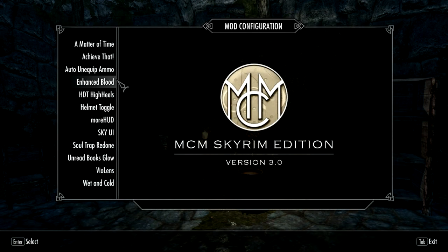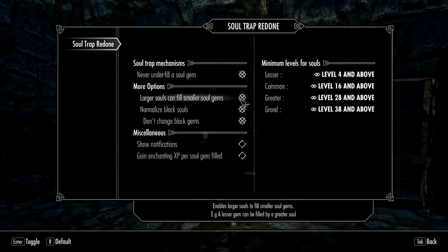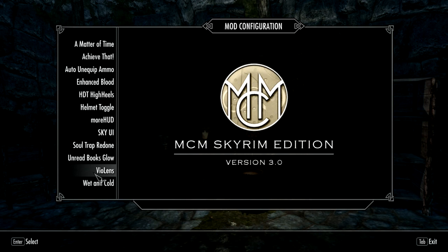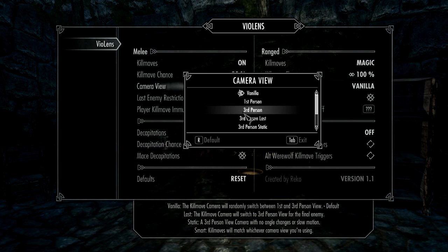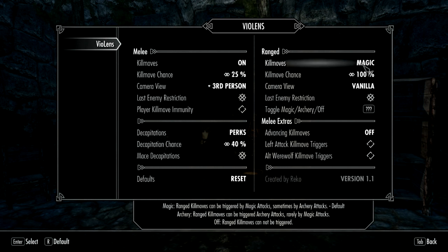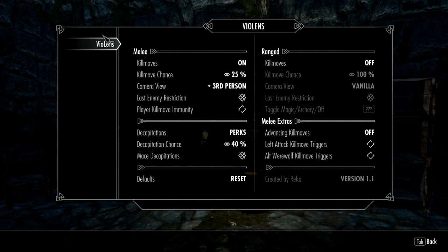Okay, but first before I do anything, let's configure some mods. First off, the Soul Gem — let's click that and turn the scale down to 50%. I actually do a lot of enchanting in this game. Okay, this one — turn that down to 25. Third person — turn that off. That should be good for that.